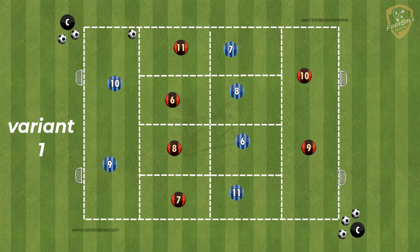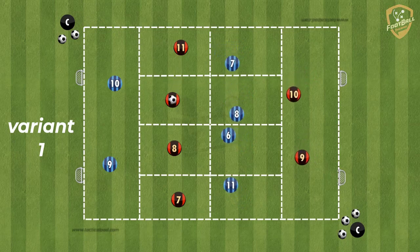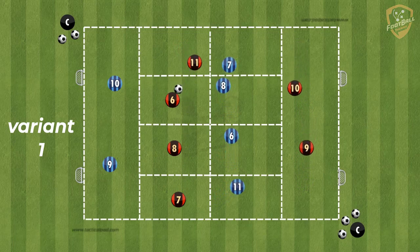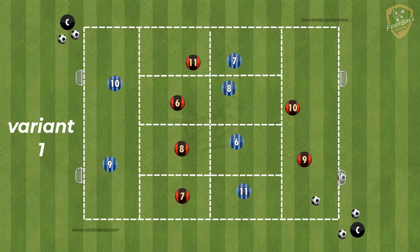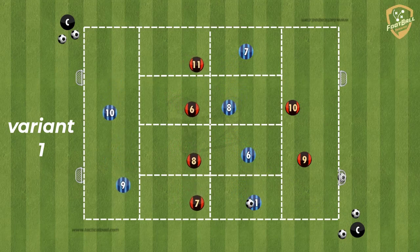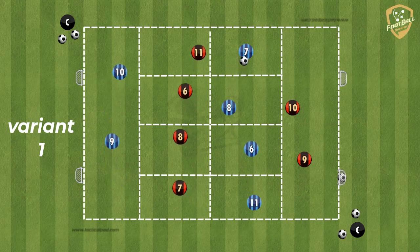Each player is placed in a designated zone and cannot leave it. The coach passes the ball to one of the players of the red team. The task of this team is to exchange passes and look for free space to pass the ball to two forwards positioned in their zone. The strikers play for one touch and their task is to score a goal.